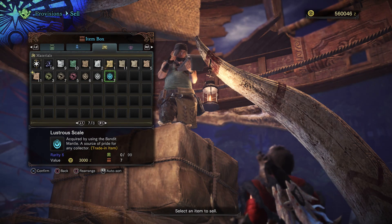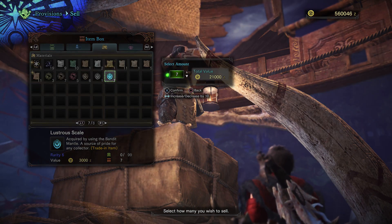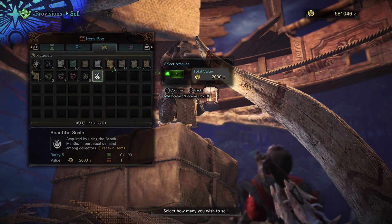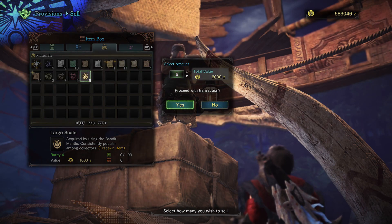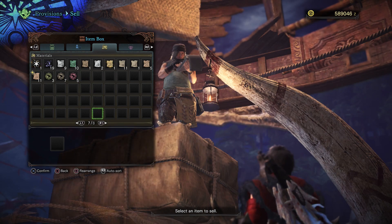After farming the two enemies that you saw in this video, I was able to get 21,000 gold in lustrous scales, another 1,000 from the next one, and then another 6,000 from the large scales. So these add up very quickly — it's almost equivalent to a large quest reward. It's like 28,000 total, but still, it's amazing.